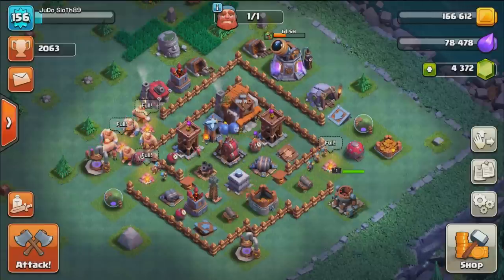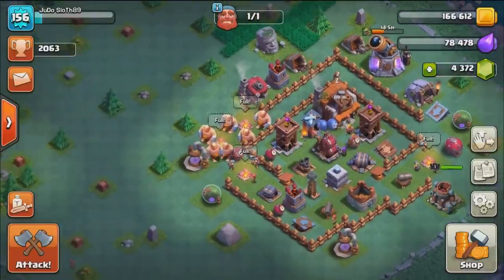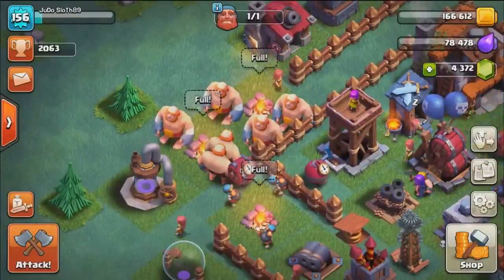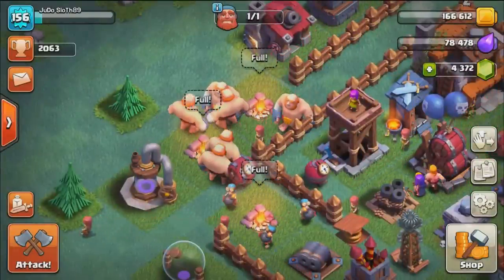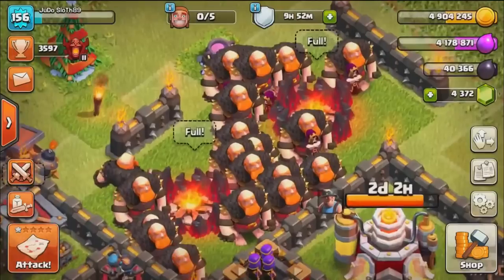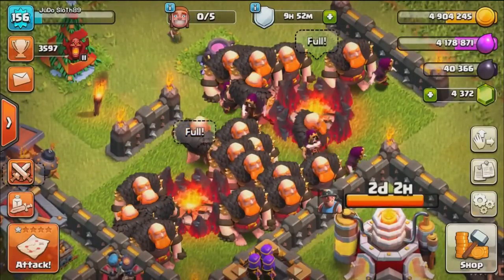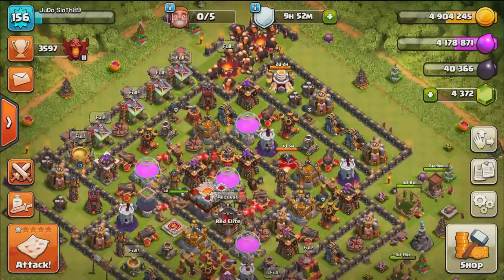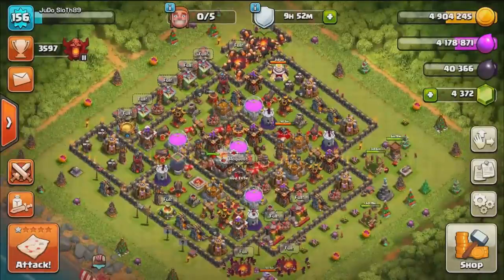What is going on guys, Judo Sloth here and welcome to today's video where we have another epic challenge. We are going to take the Boxer Giants and the Bombers within the Builder Base and face them off with the Giants and Wizards in the Home Base to see which one comes out on top. Make sure to leave me comments down in the comment section of which strategy you think will win this challenge.